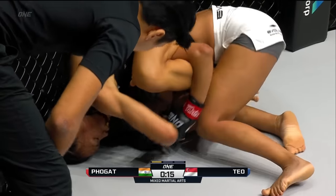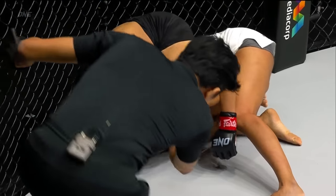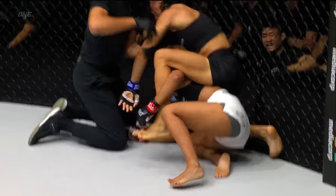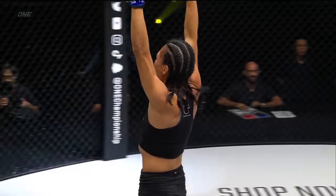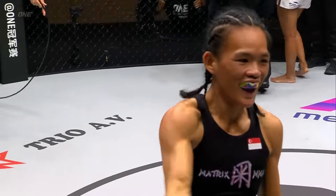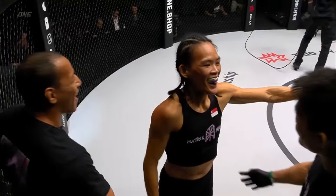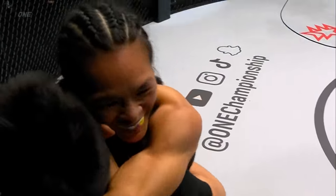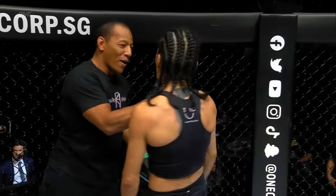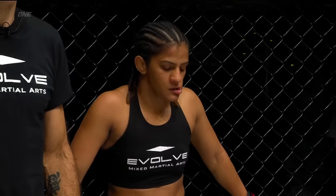15 seconds remain in the round. What a round for the Singaporean — she's got the arm trapped. The choke is possibly in there. She's got it! Wow, right at the clapper — how about that? Tiffany Teo finishes Ritu Phogat just inside the first round. Tiffany Teo making a statement in the atomweight division. As we said, she's got her sights set on Angela Lee, and that is the fourth name she is ticking off her list — Ritu Phogat.